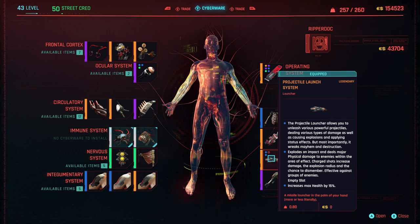One of my favorite pieces about this build is the Projectile Launch System. It makes me feel like Iron Man, because it allows you to unleash various powerful projectiles dealing various types of damage, as well as causing explosions and applying status effects. I'll be going over in detail in a few moments what powerful projectiles you can actually equip to your Projectile Launch System.